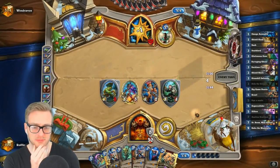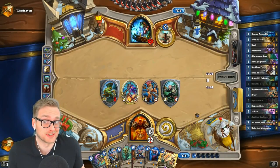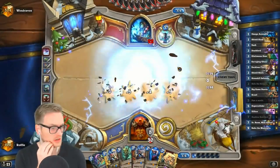We've got a pretty good board against what I'm assuming is an aggressive deck. I haven't seen it do anything aggressive yet, but we're making that assumption. Crusher Shaman — oh yeah, he's overloaded. Okay, good read.